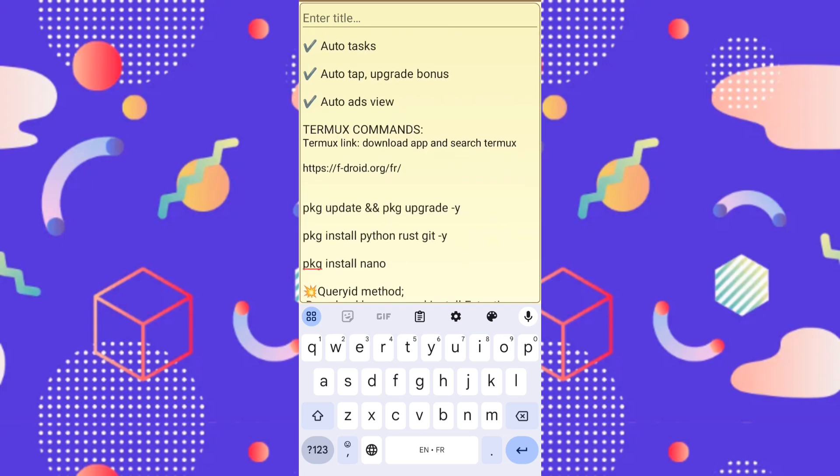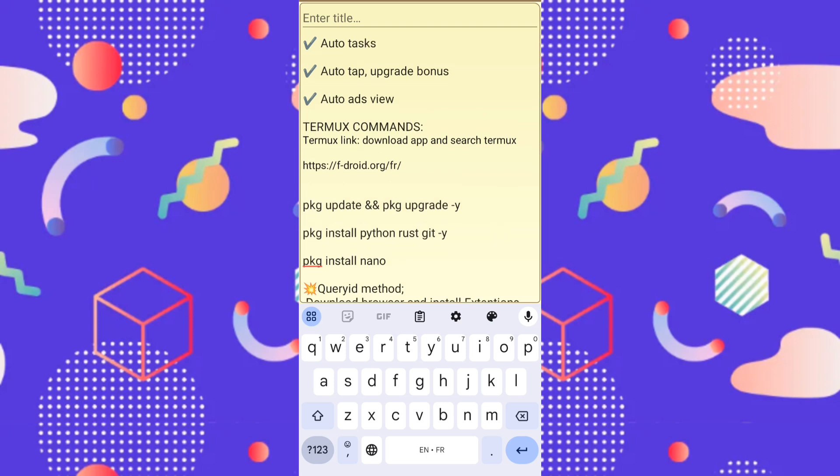All links will be in the description — the link of the bot, the link of the script. You load the script, unzip it, and run it simply. It's auto-task, auto-tab, and auto ads view. It will complete all your tasks in maximum two to three days, and you will get over two TON coin to your wallet — over fourteen dollars.